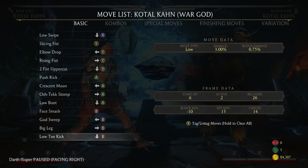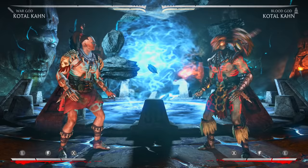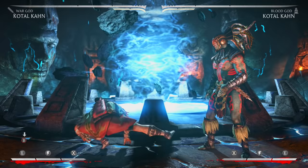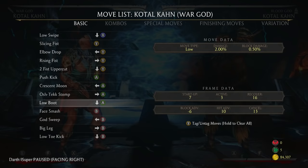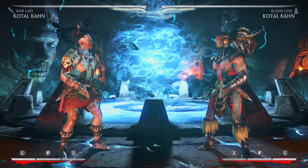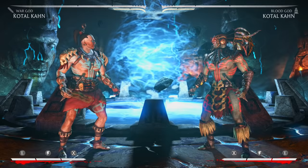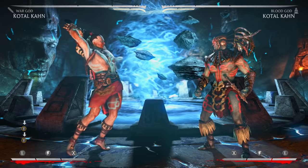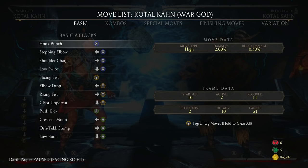His down four is also six frames and look at the range on it - down four is plus 13 on block. It's definitely not as plus as other down fours like plus 20 or plus 22, but having a six-frame down four with good range is such a good footsie tool. This is all you need to counter poke. His down three is seven frames but you don't need it when your down four is six frames. His uppercut is also very good for anti-airing - you see a lot of Kotal Kahn players do down two when you try to jump in on them.